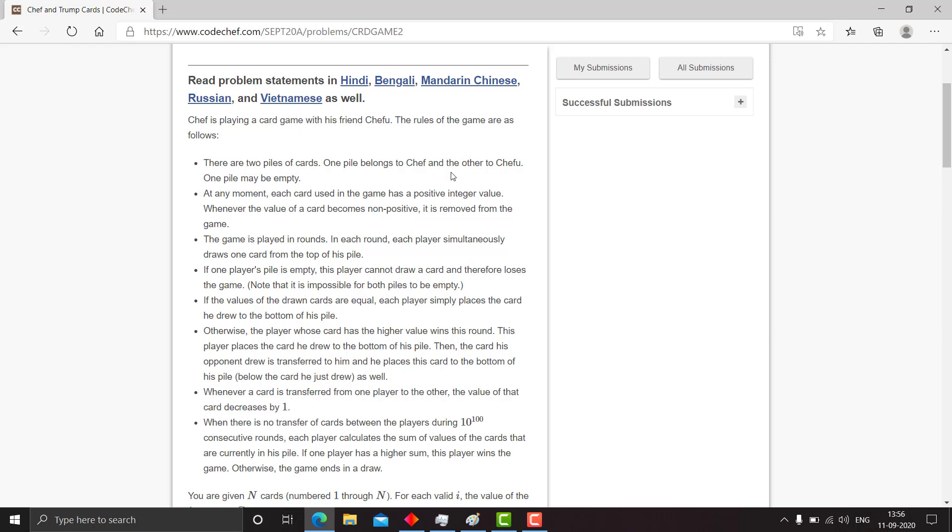Otherwise the player whose card has a higher value wins the round and gets to place his card at the bottom of his pile. He also gets the card of the other player, but the other player's card value is decremented by one. If it becomes zero or negative, it is removed from the game.